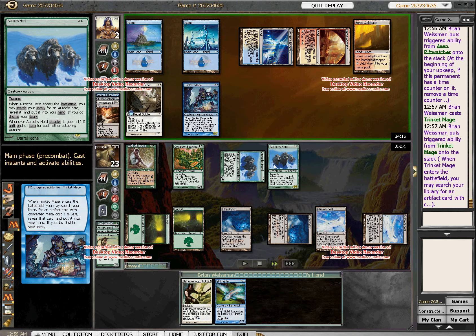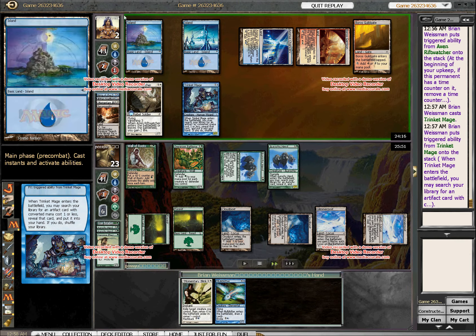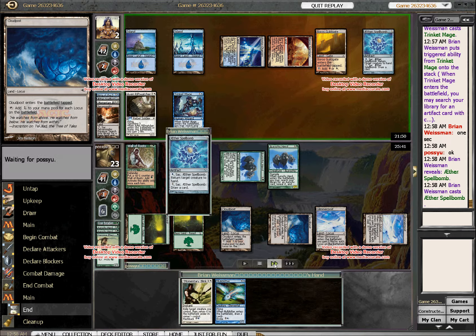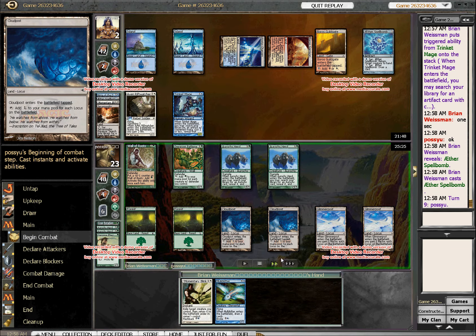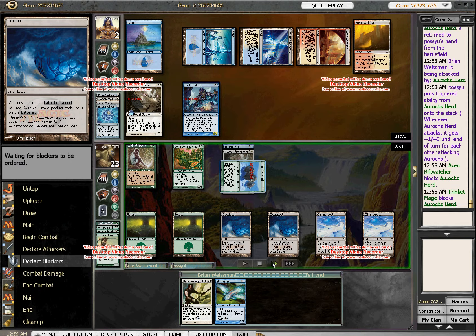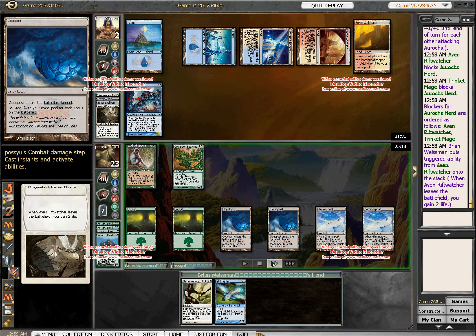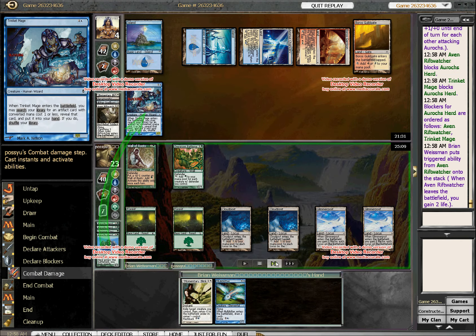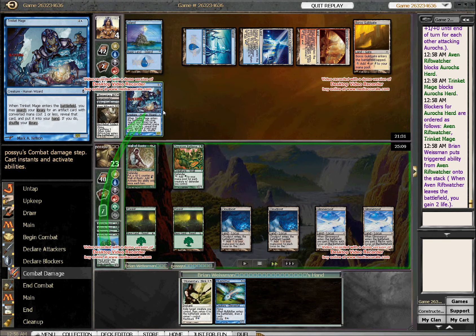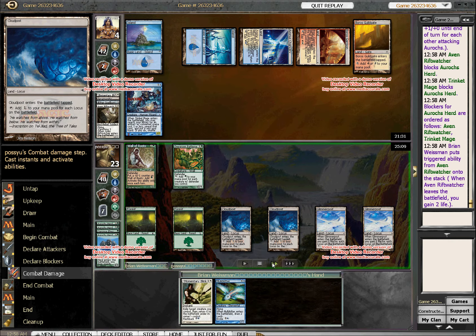Unfortunately it doesn't work now. If I blink my guy after assigning blockers, he just tramples me for five and I die. So I can't do that. So I get another Aether Spellbomb, bounce his guy, and a double block makes perfect sense. He kills my Rift Watcher to stop the blinking shenanigans. With 6th edition rules I'd wait for him to assign damage, stack it, blink my Rift Watcher, kill his Aurochs Herd, gain four back, go all the way up to eight. So amazing how good this deck was back with the old rules.